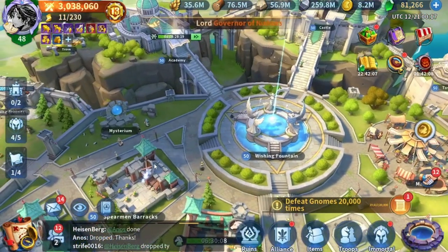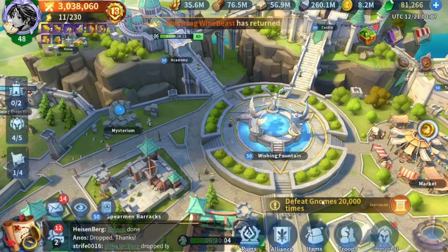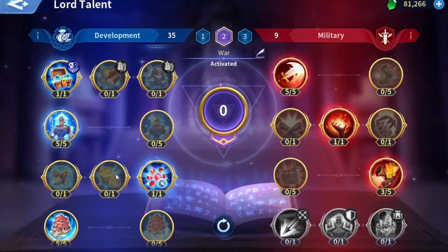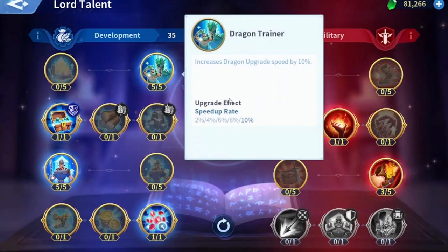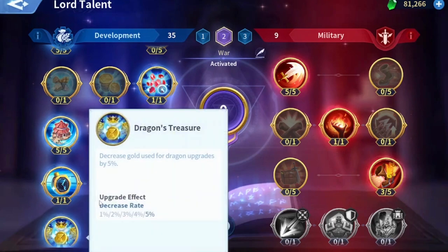So a few things I used in order to upgrade my dragon quickly. First is the talents I'm using: number one is Dragon Trainer, which increases the dragon upgrade speed by 10 percent. Dragons take a lot of time to upgrade, so this one will help you a lot.